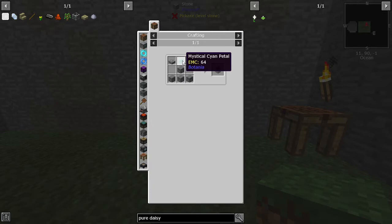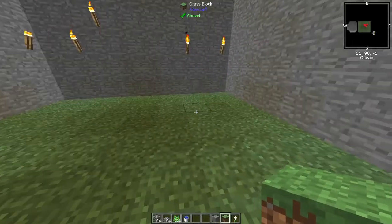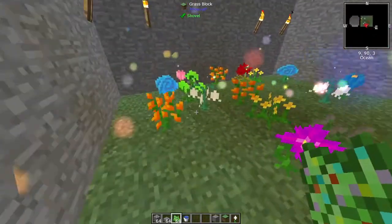First off, we need this thing. To get this thing, we need cyan — just mystical whatever colored petals. We need mystical flowers. To get those, just use floral fertilizers and you'll get them.